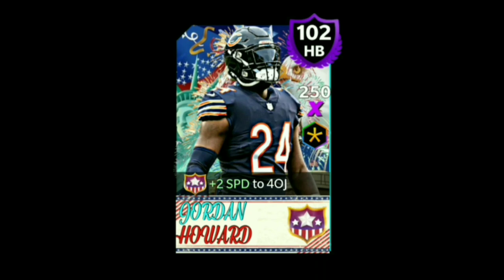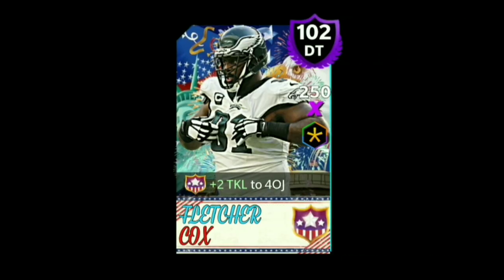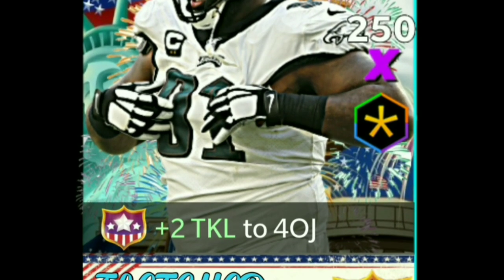The next card we got is Fletcher Cox. A great image of him right here — I'm really liking this one. Fletcher Cox is a great player, he gives plus two tackle to Fourth of July players. You got Fletcher in blue and Cox in red, looking pretty nice. Really liking the theme.